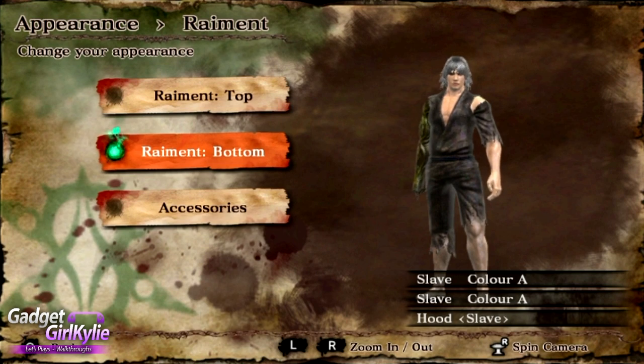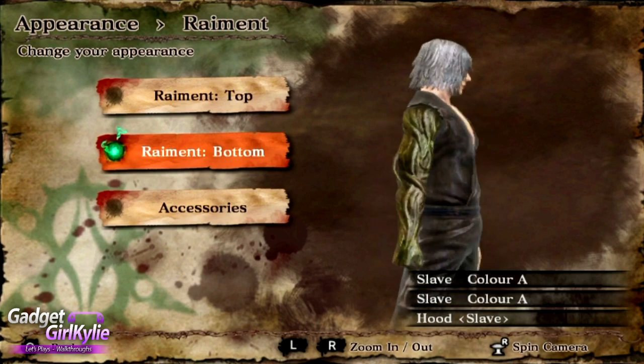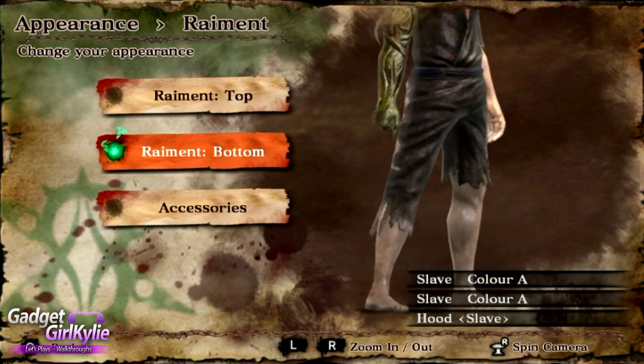Starting off with the Slave's Clothes, colour A on the male character. There is actually only one colour option for the Slave's Clothes, for both male and female characters.